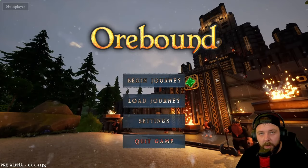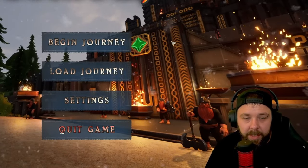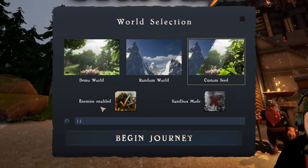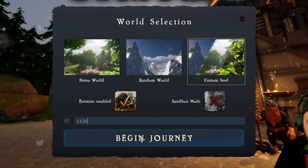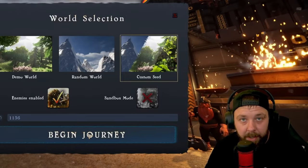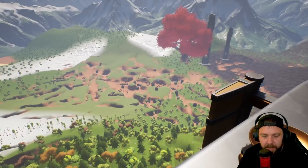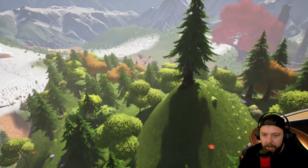Here we are back at the main menu because you're probably wondering what the seed is. I thought I'd head back to the menu to showcase how you can input a custom seed in case you're not aware - it's really quite simple. Go to 'Begin Journey', then 'Custom Seed', and type the seed number. The seed I found is 1136. We'll head into Begin Journey so I can show you what we spoke about earlier, confirming this is a genuine seed number.